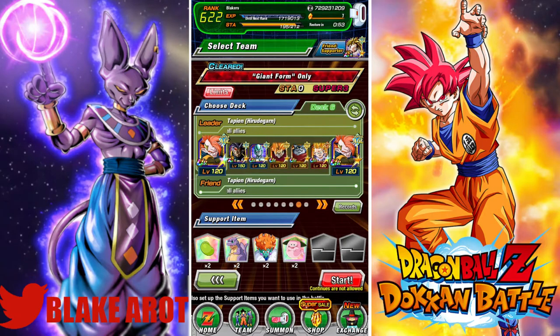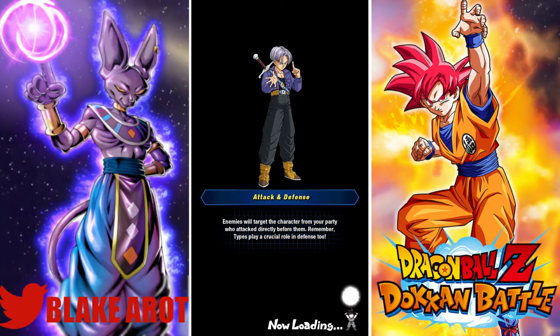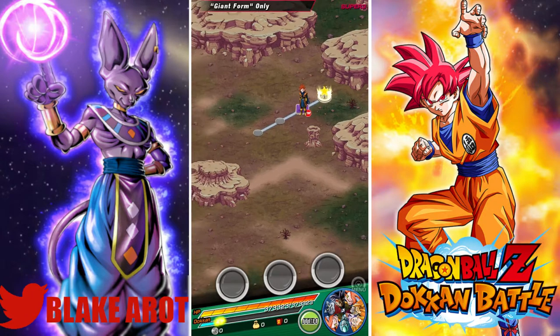Alright guys, so today we're doing a little bit of a different Rainbow Showcase. Most of the time when I do a Rainbow Showcase, I just want to see a unit's max attack stat. But here we're actually taking AGL Tapion — this is his Rainbow Showcase — into the Giant Form Super Battle Road stage.